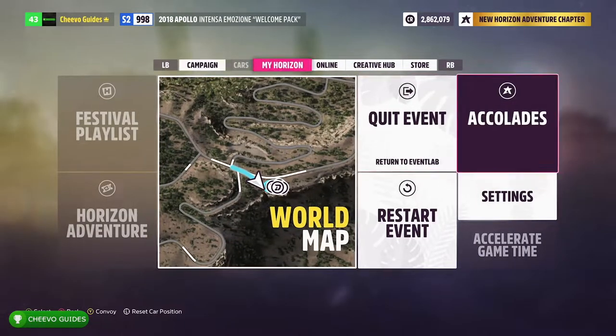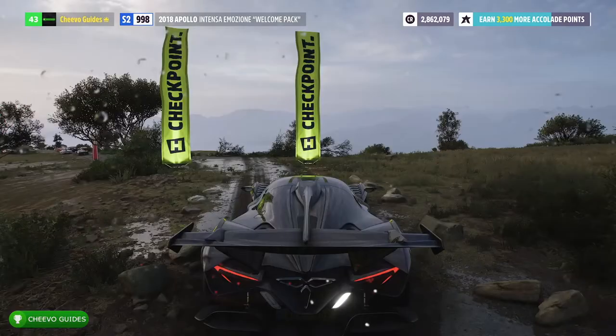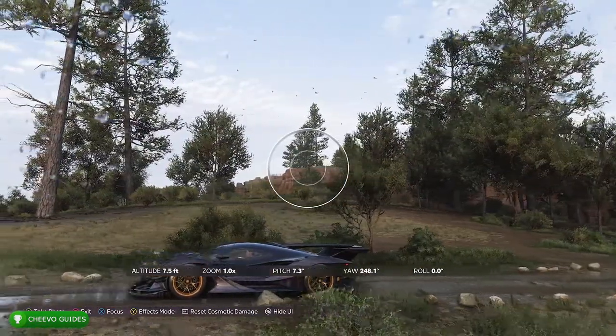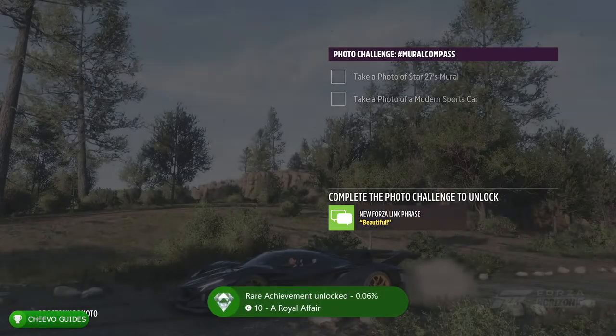Go ahead and pull up to this checkpoint, press Start, go to the Creative Hub, and go to Photo Mode. After that, just point at your car and make sure you have some butterflies in the frame — like right here, you can see some butterflies in the distance. Take the picture and you should unlock the achievement.